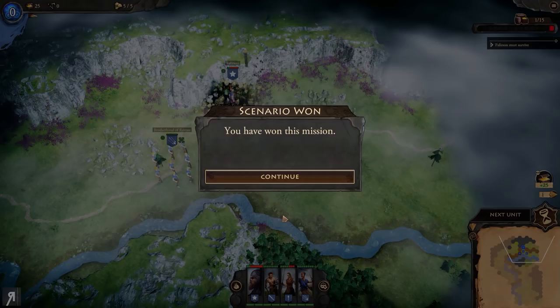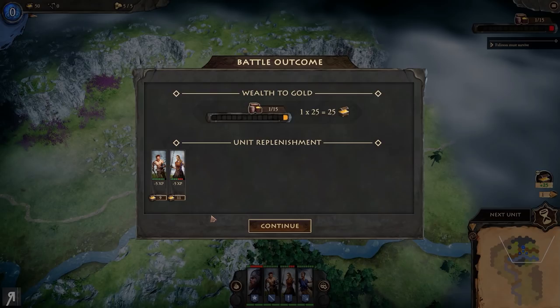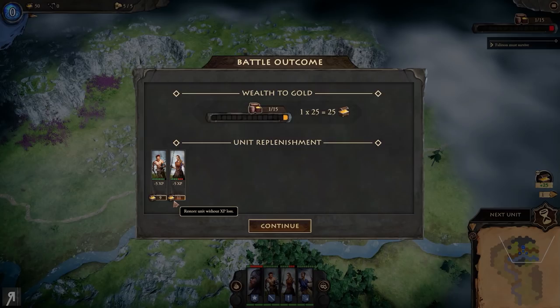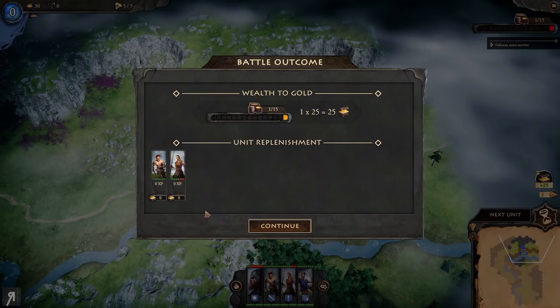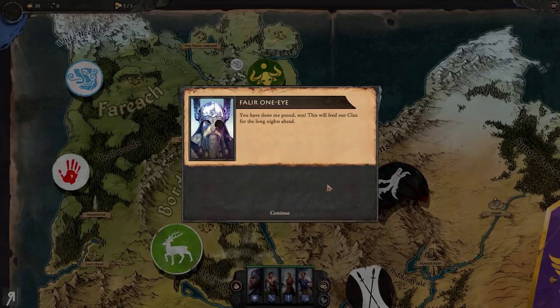We have raided enough to last the winter. We've won this mission! Because of the units we lost in combat, I can choose to spend 20 gold to avoid losing experience - basically paying to replace dead veterans so the squad doesn't drop a level. We have 50 gold at the moment, so let's do it. That way they won't lose any experience and will be more proficient heading into the next scenario.